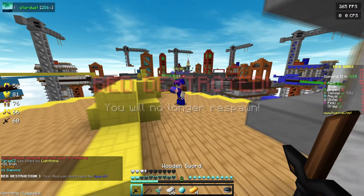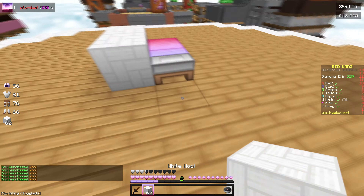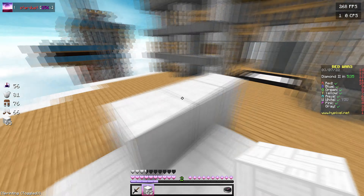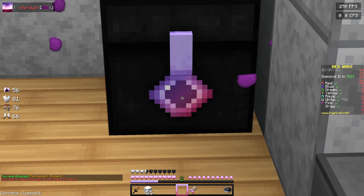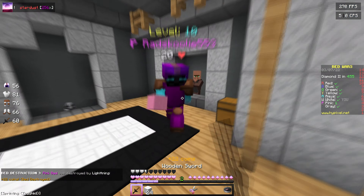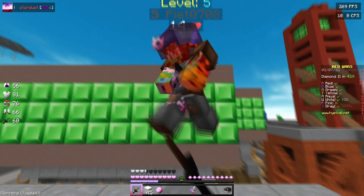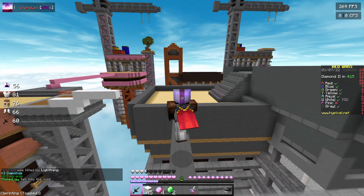Now that I'm in a second game, I'm going to be using the sunset recolor. As you can see, the bed is a lot different, and also the GUI — like the hearts and the saturation bar. This pack is so detailed — look at this ender chest, even the shears.